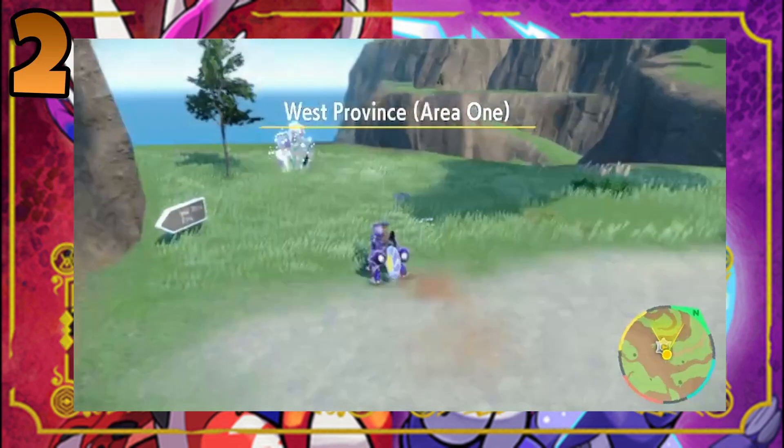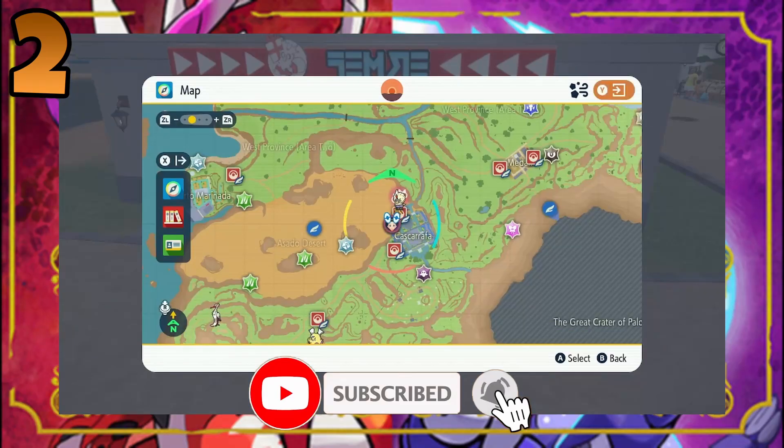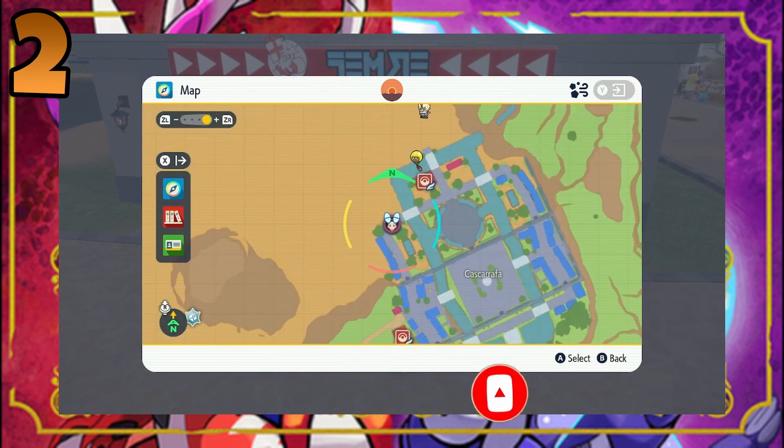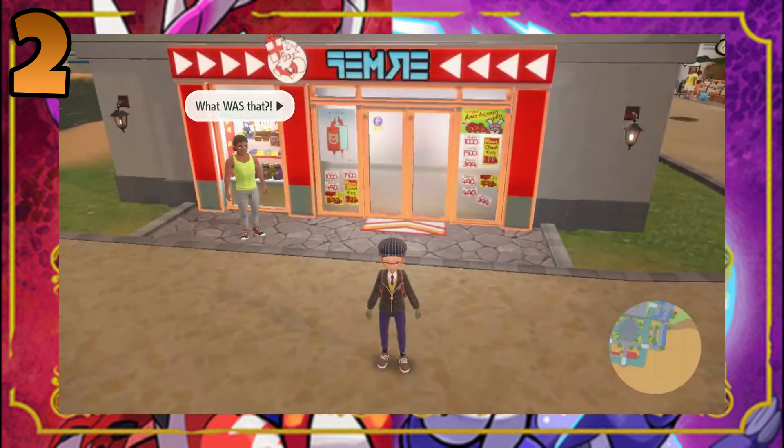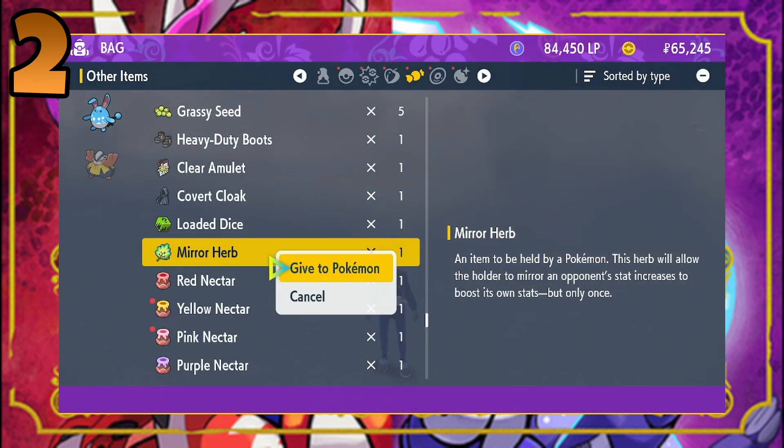Did you know you can transfer Egg Moves to another Pokemon? Let's say you want to give this Azumarill the Egg Move Belly Drum. First, you'll need to head to Cascarrafa, the water-type gym town next to the desert. Head to the Delibird Presents on the northern side of town and purchase an item called the Mirror Herb.